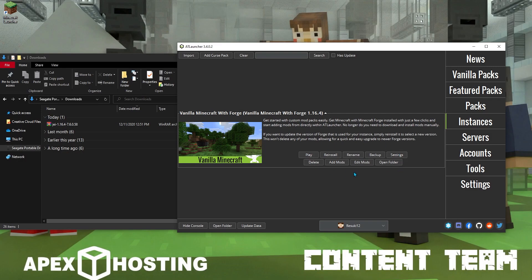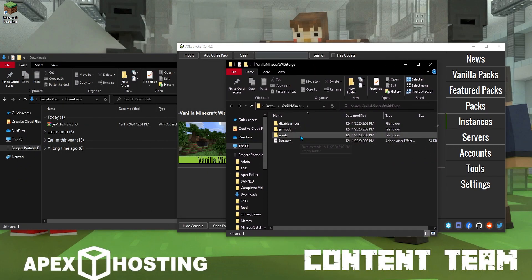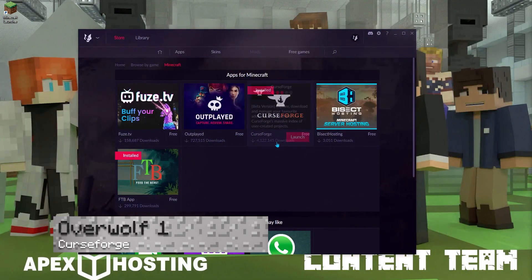Next we'll be looking at ATLauncher. Once it's opened, go into your Instances tab on the right side of the launcher. Scroll down to your mod pack and click Open Folder. Once that's done, go into the mods subfolder and again all you'll need to do is click and drag the JEI file into that mods subfolder.